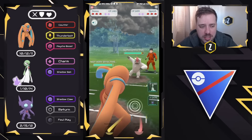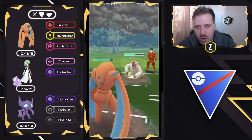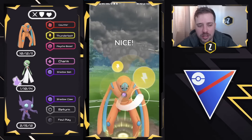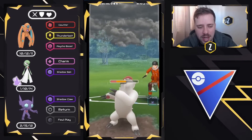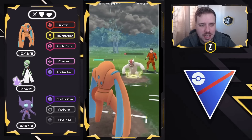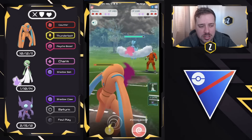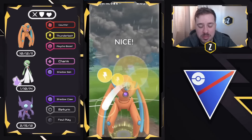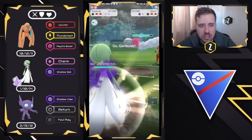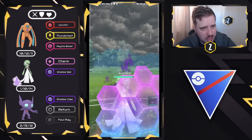Vigoroth on the lead — pretty positive for us given how much damage Counter does, and we're resisting Counter. The longer they stay in, the more advantage I get. I safely no-shield these Body Slams and go for the Thunderbolt for neutral damage. You don't want to go for Psycho Boost — we want to maintain high attack damage on Counter, because Psycho Boost lowers your own attack. We tank the Body Slams, counter it down. They bring in Altaria — I go for the Thunderbolt and get a shield, so now I have a two-to-one shield advantage. We bring in Shadow Gardevoir to Charm down, as there could still be a Registeel in the back.